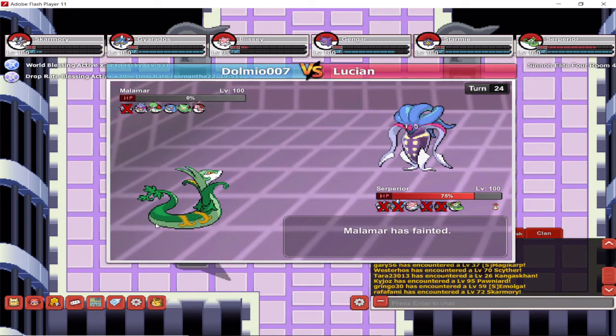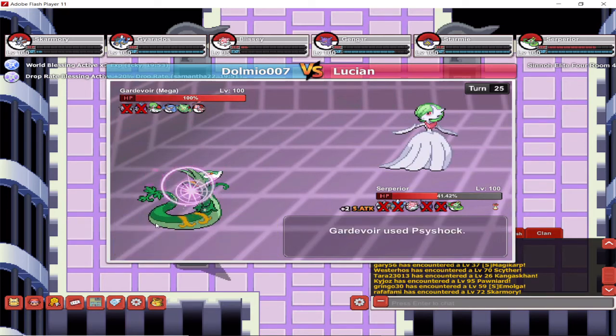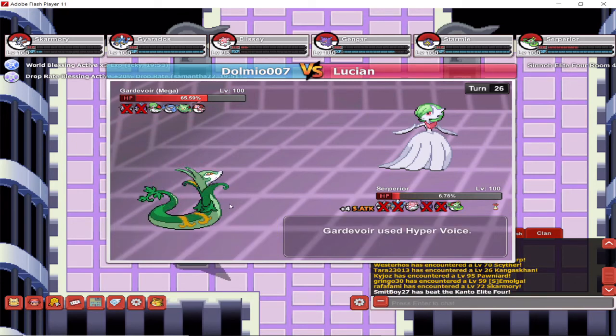Now my Serperior has managed to set up a little bit — I've got plus two Special Attack. I'm going to go for Leaf Storm and use Leftovers to keep healing. I use Giga Drain once because I needed some HP, and now I'm going to finish with Leaf Storm.